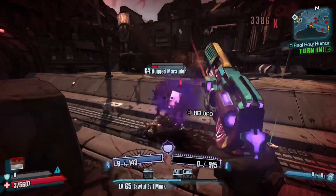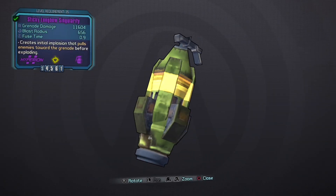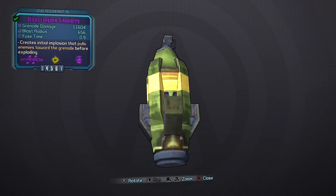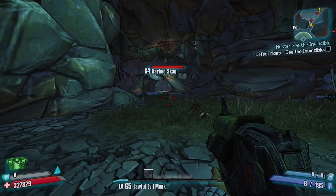Once you have that, take a trip to Sanctuary on normal mode, because now you will need to farm the vendor machines for any longbow singularity grenade. It can be any element as long as it's longbow. The reason you want to get one on normal mode is so the grenade doesn't hurt you much when you throw it.